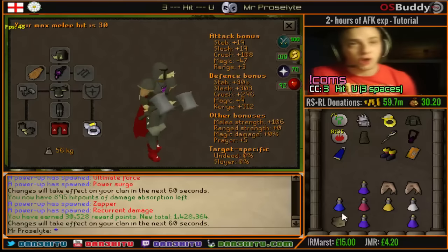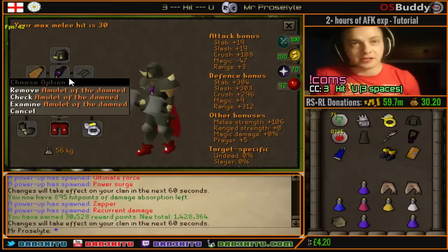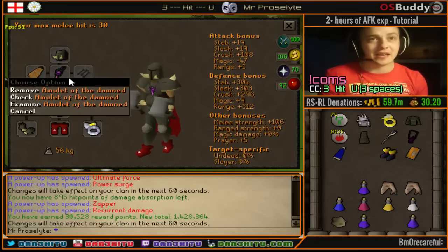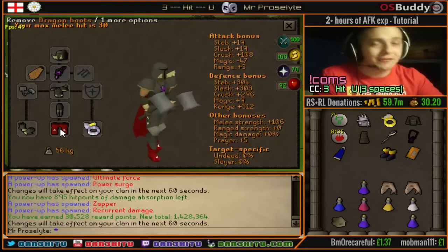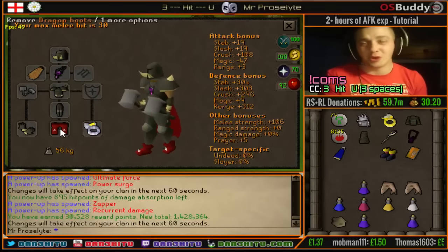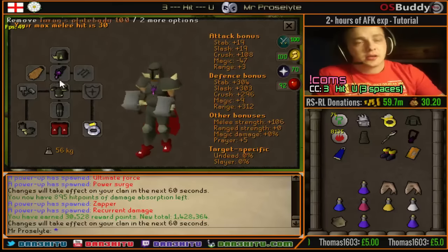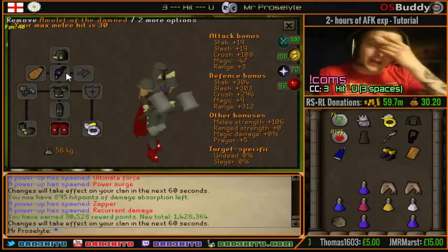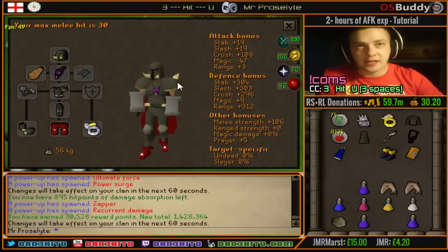This is the armor set you need: you need full Torag's - the helm, the body, all of it, the full set. You need the hammers. You also need the most important item which is the Amulet of the Damned, because it increases your defense based on your current hit points, and when you go down to one HP your defense level ridiculously gains. Other than that, max strength gear - Berserker ring if you've got it. Minimum cost is about 1.35 million GP. You need 70 attack, 70 strength, and 70 defense, so level 1 defense pures can't do this. Fire cape for the strength bonus.